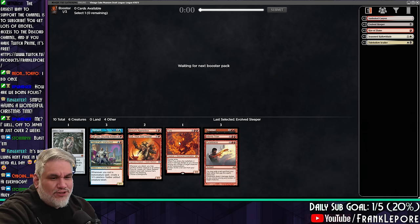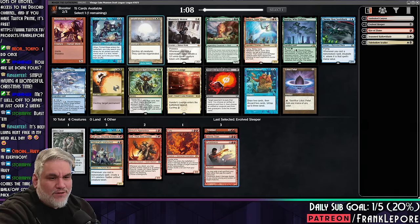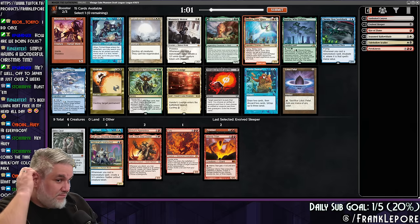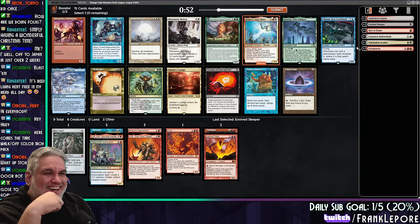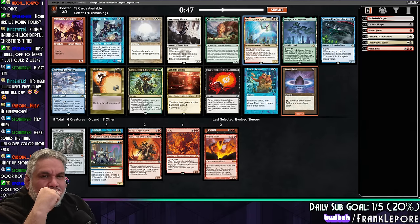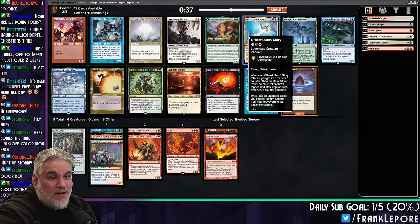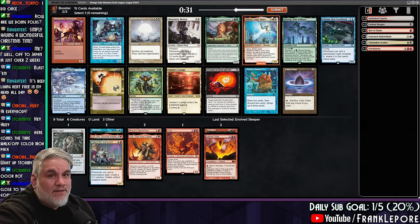Pyrokinesis is just worse than Fury, right? You're both exiling red cards. This deals 4 damage among creatures. This deals 4 damage among creatures and Planeswalkers. Othari is a banger, but this pack is not that great, though. Lotus Petal. Trinket Mage does get Mox Opal. Are we splashing for an Othari? We could splash him off Mox Opal — it's very good. I think it's worth taking.